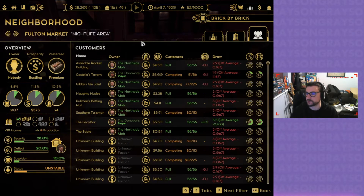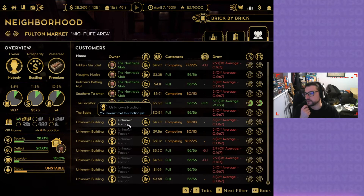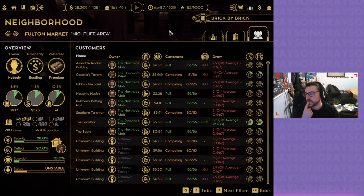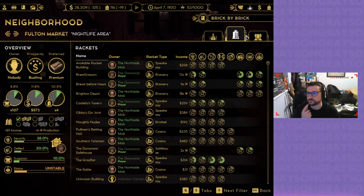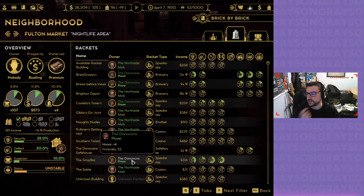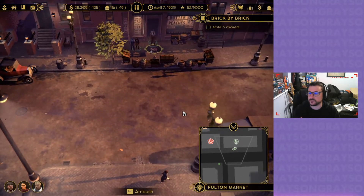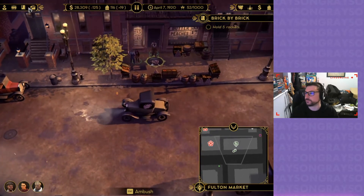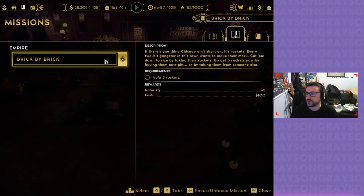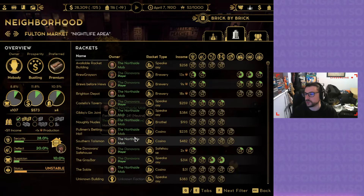I'm the Donovans. Costello's Tavern, The Grey Bear. Total I've got one, two, three — is that not five rackets? Let me pop this open here now. Hold five rackets — is that not what I have? If I look at my rackets: one, two, three, four, five.